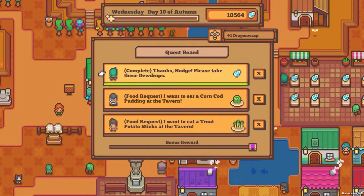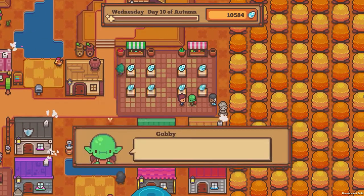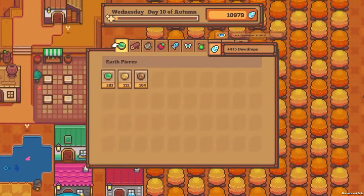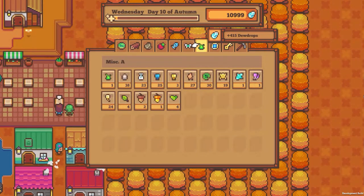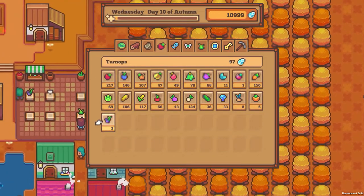Dalton — what am I going to do with you? Hey, Gobby! Boogie woogie — we gave us a Deluca coin, isn't that nice? Let's put the weeds in, and then let's put down some high-priced veggies.